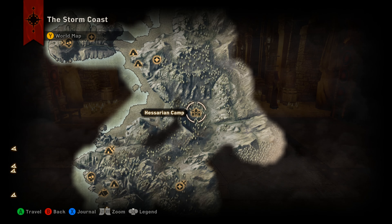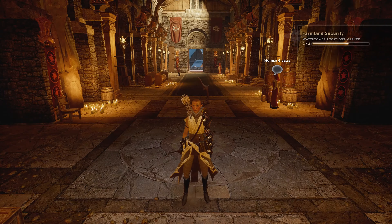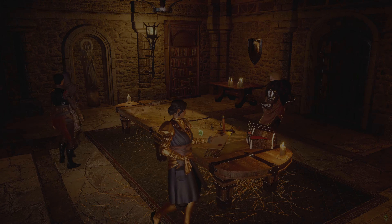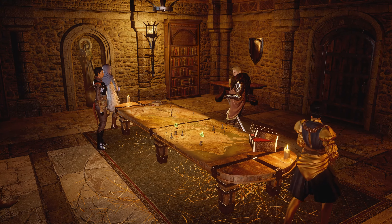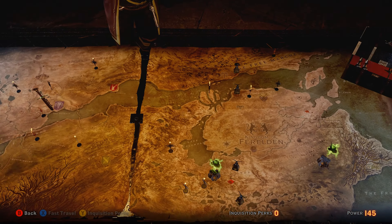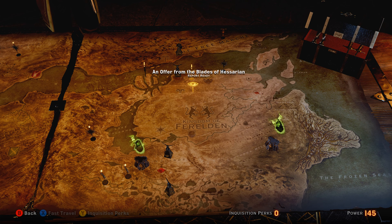Once you've completed all of those items, come back to Haven or Skyhold, come into your war room, and on the war table you will have an operation called An Offer from the Heserian Blades. You will find this on the Ferelden side of the map. Remember, this is after challenging the leader of the Blades of Heserian and also having an Inquisition rank of at least four.